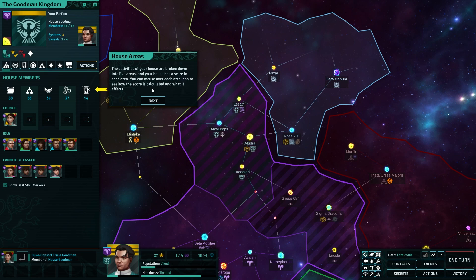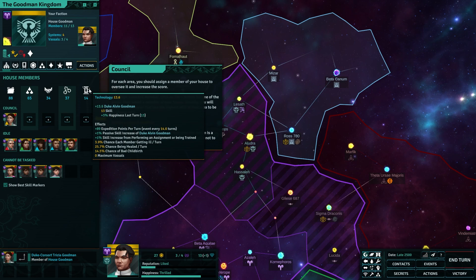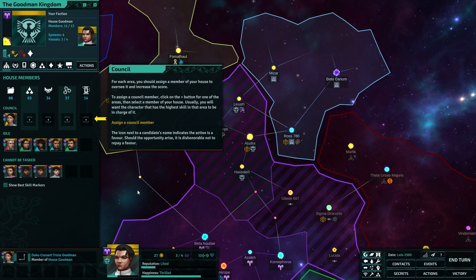The activities of your house are broken down into five areas and your house has a score in each area. You can mouse over. Administration. Didn't we see these statistics before? And it tells you how to calculate it. For each area, you should assign a member.